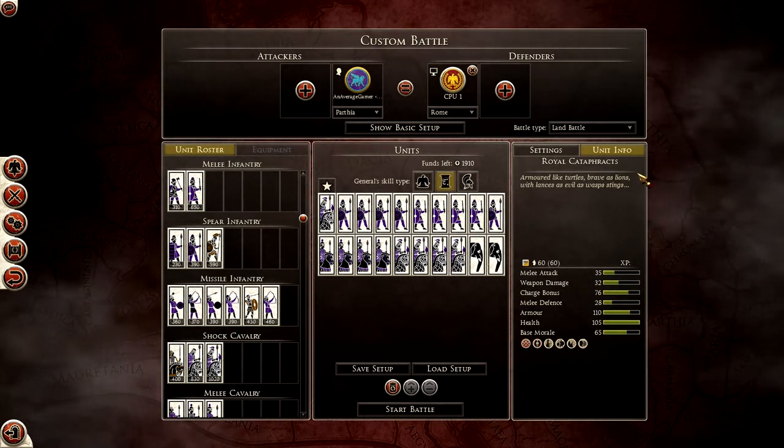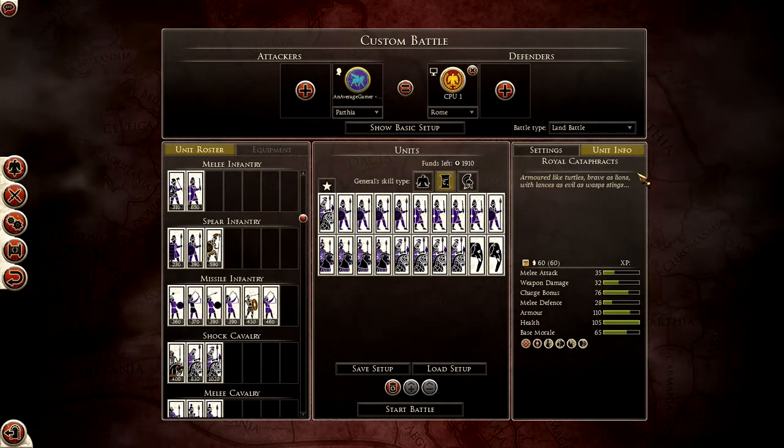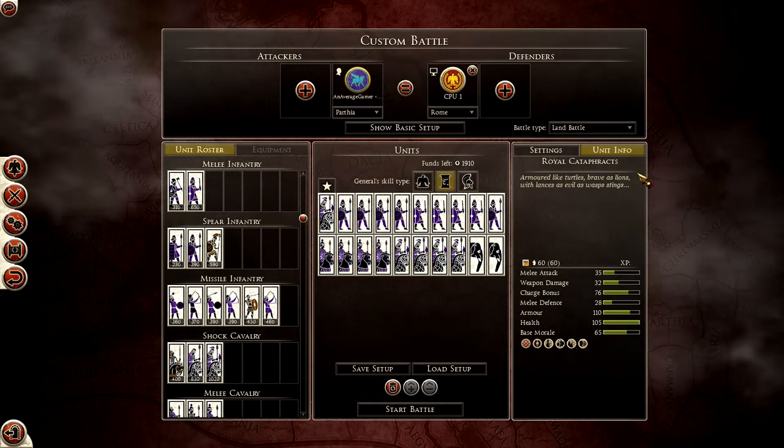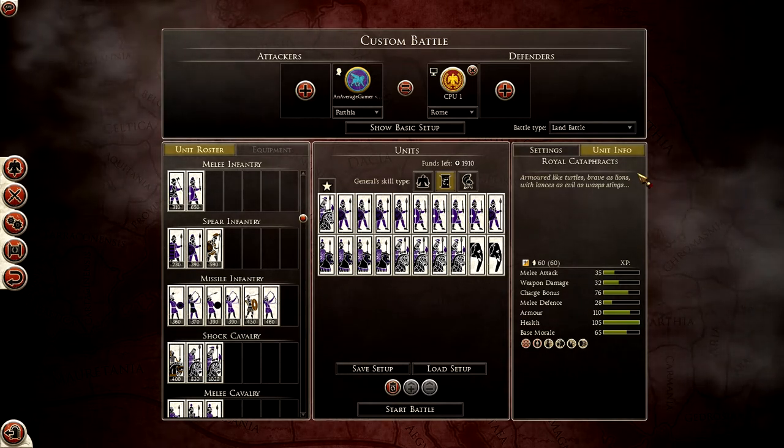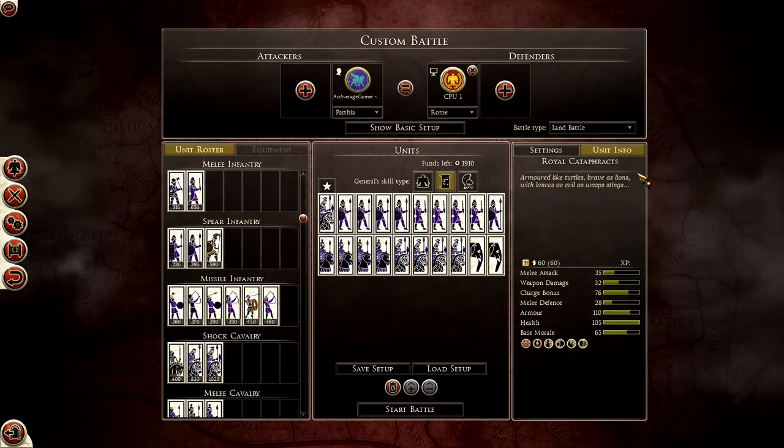As always, I'm going to be going over four different factions in the game: Parthia, Pontus, Sparta, and the Iceni, touching on pretty much every single different culture and every different kind of mix of cultures as well. So let's jump right into it — this is Parthia.